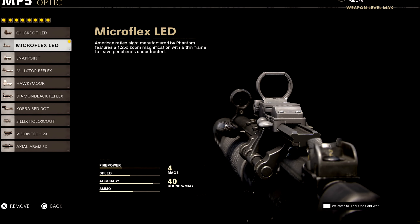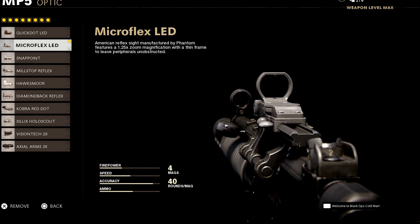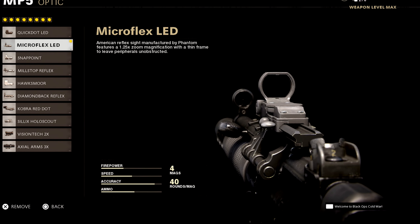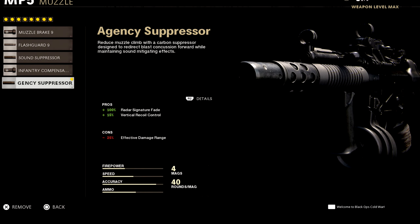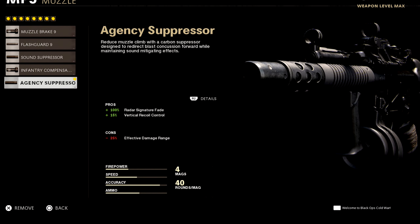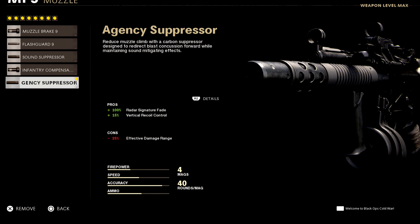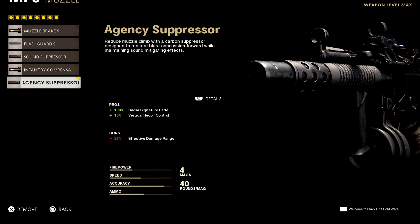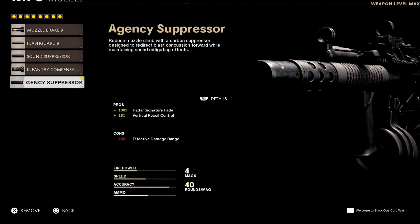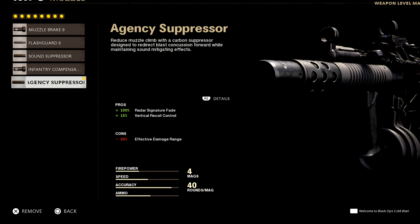I just feel like it's so much more open and you see so many more enemies, so if you see someone on the side of you, you can flick to them and snap straight onto them. For the muzzle, I use this suppressor right here. It takes you completely off the map, so if you're shooting, no one's going to see you on the map at all. The recoil on this is up by 15% but you do lose 25% damage at range.